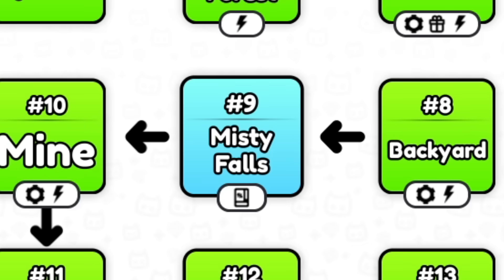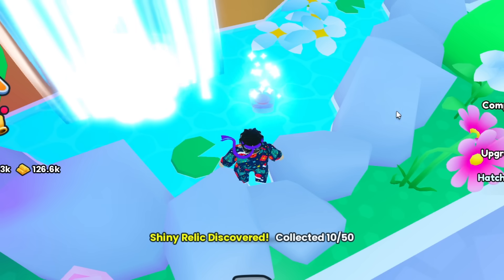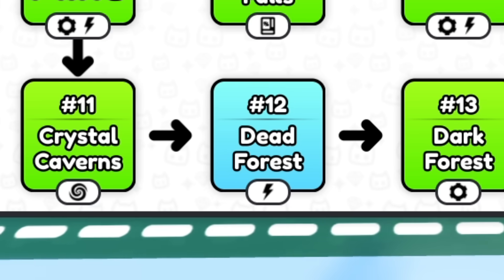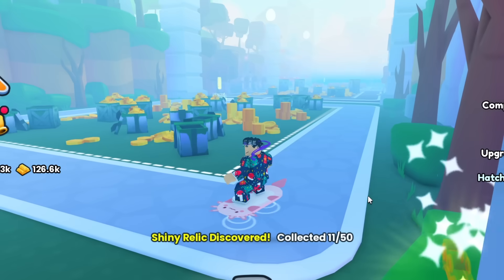At Misty Falls, which is number nine teleport, there is a paw print on the left side in the water. Here it is, and that will be number 10. At the Dread Forest, which is the number 12 teleport, when you go in there turn right, and there is actually one just on top of this bush in the corner — that is number 11.